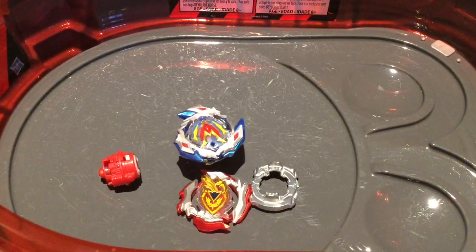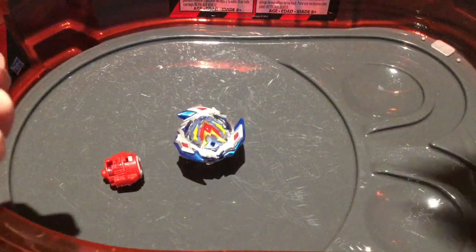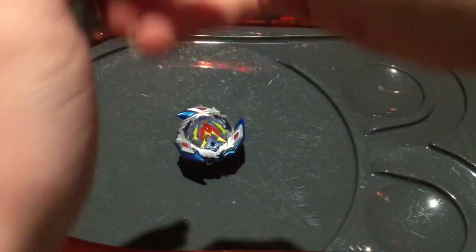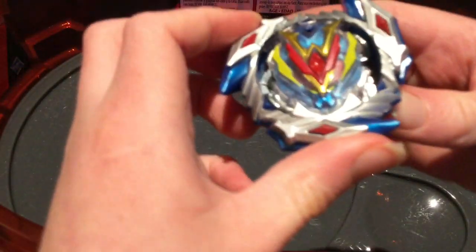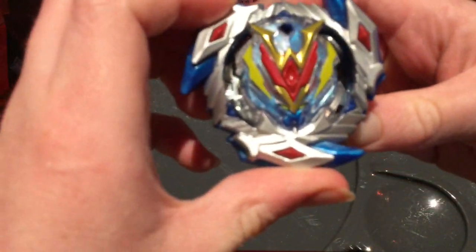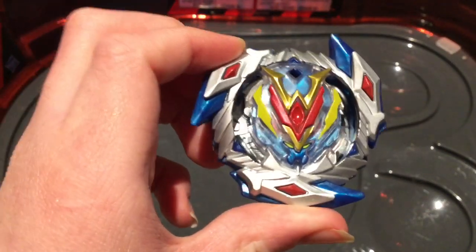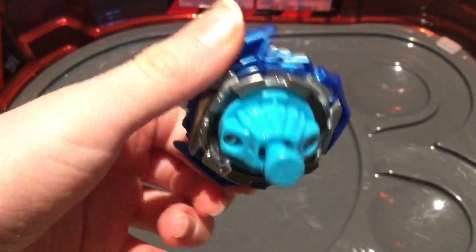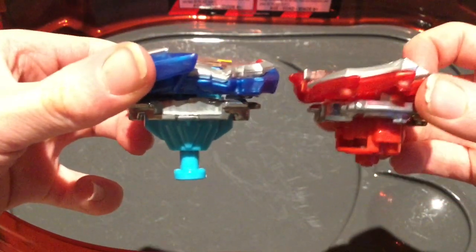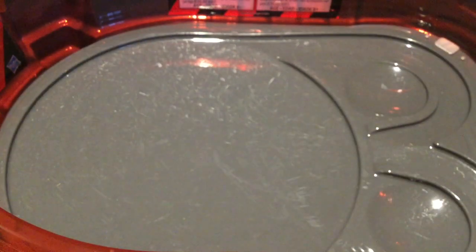Wonder Valtteriak with the burst finish! Whoa. So as you can see, Achilles bursted. Achilles doesn't have that great of slopes — they're actually really bad. But Valtteriak has the best slopes. Looks very nice, and this has like a little design on the bottom and it's very high. So like I was saying, it'll hit them down and make them burst.